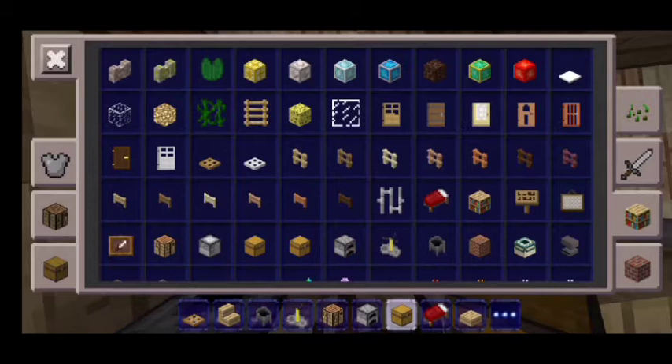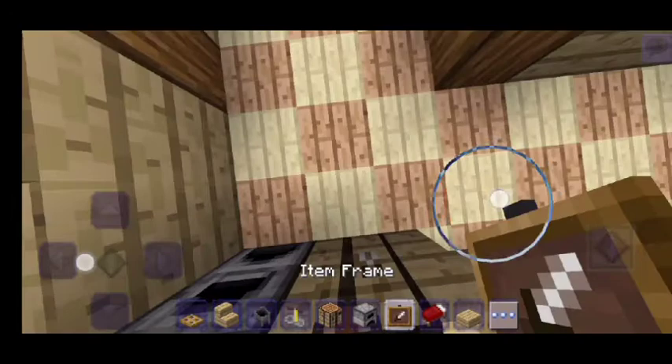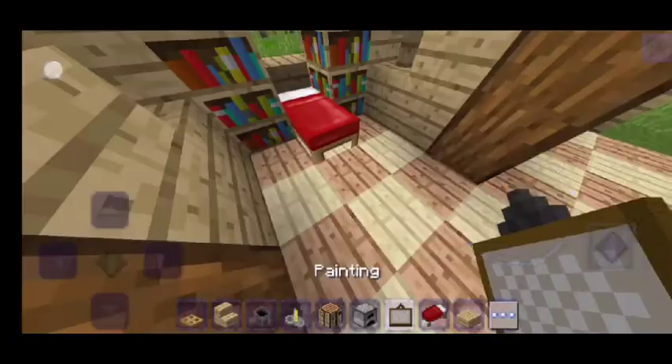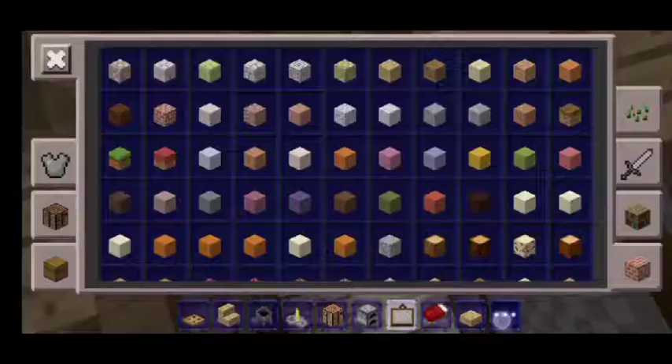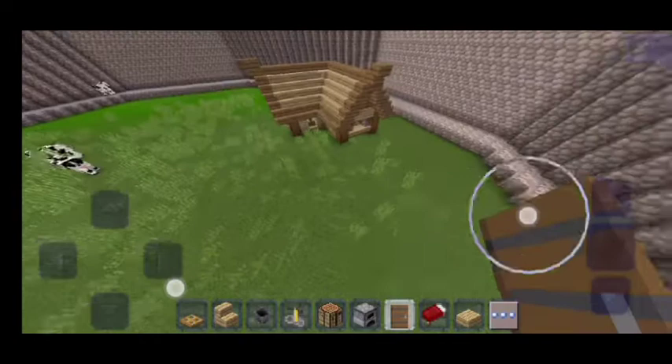Just get yourself some paintings or decorations. This is an item frame — that's big but it's cool. The door — let's put a spruce door. There we go! Nice beautiful house. If you like this video, like down below and subscribe if you're new to my channel. Thank you for watching, hope you liked this video, bye!